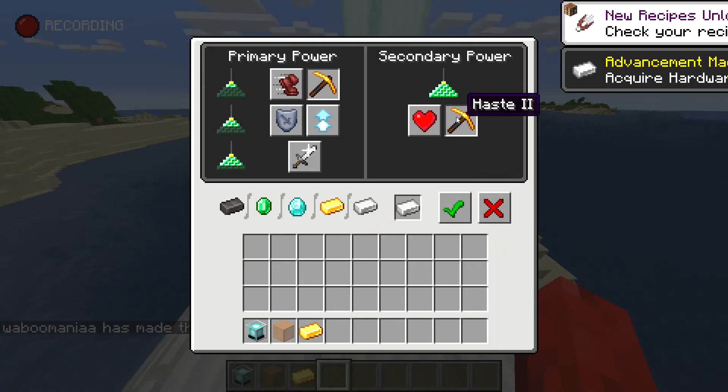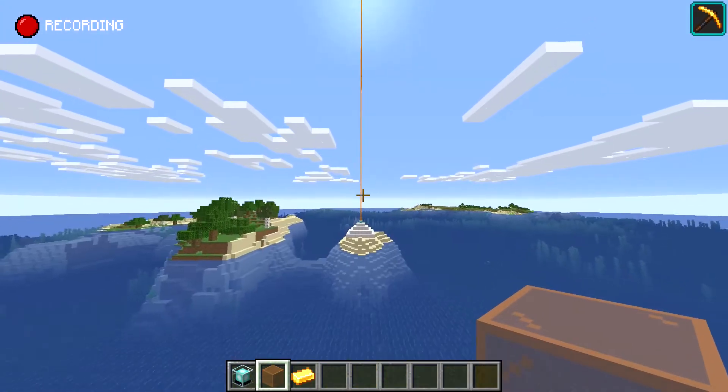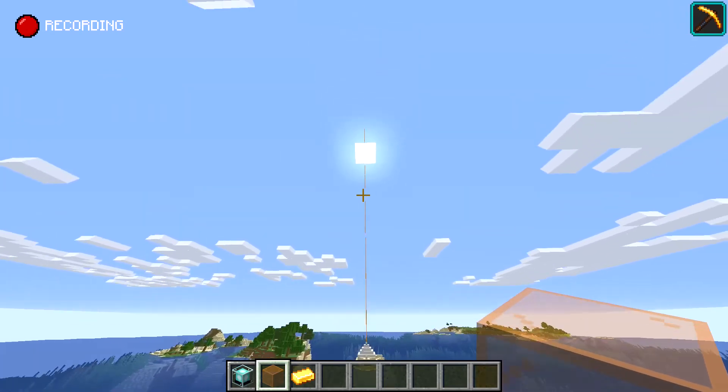Place any ore in the beacon and select the booster. You can also color the beams by placing glass on the beacon. The beams are still visible even when you're 255 blocks away from a beacon, and it will extend even more in the 1.17 update.